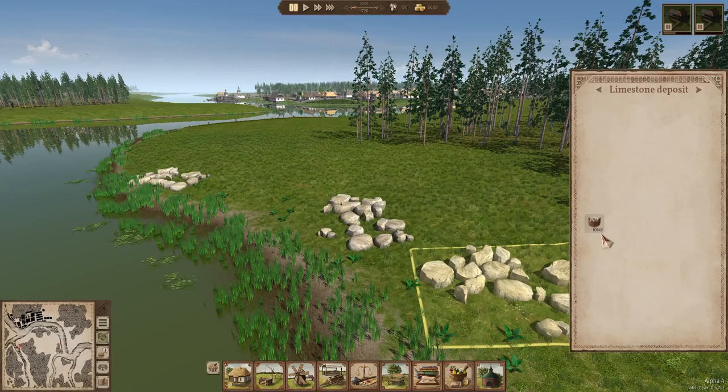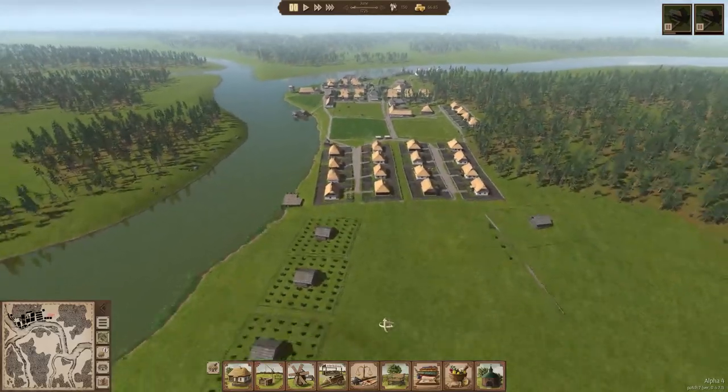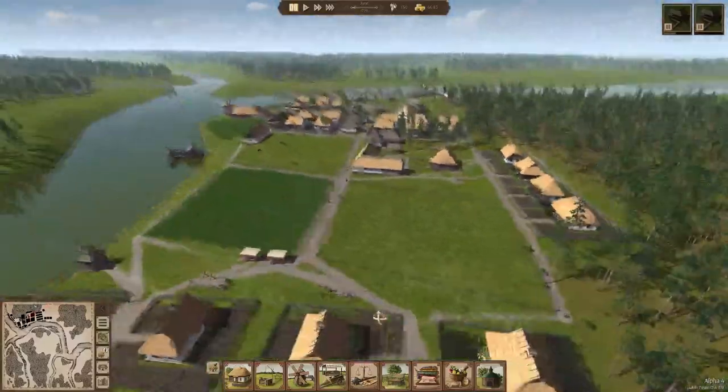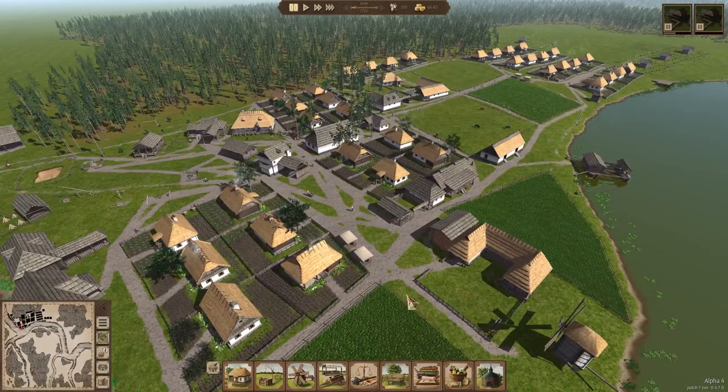They've also added a new map which, instead of featuring a limited supply of limestone deposits, will have infinite limestone deposits. Next up, we have a new export commodity in the form of apples that can be loaded at your trading dock or trading outpost. We also have reduced camera speed when zoomed in — I noticed this but thought it was always a thing. Last but not least, they've added a few optimizations for those with big towns.